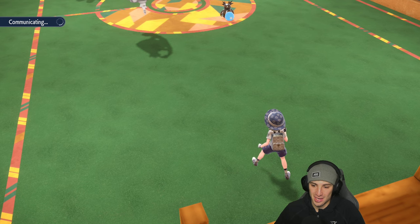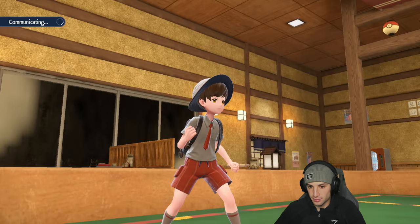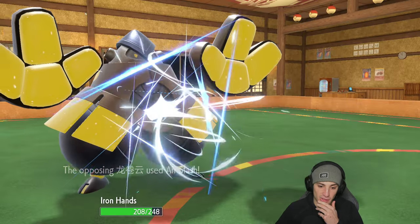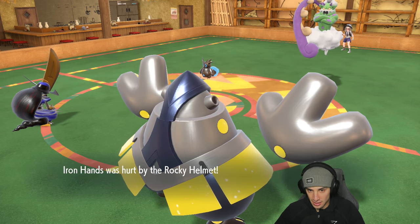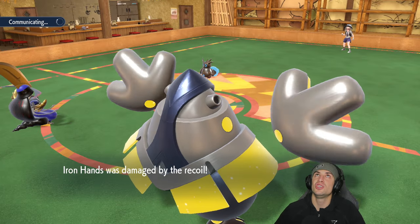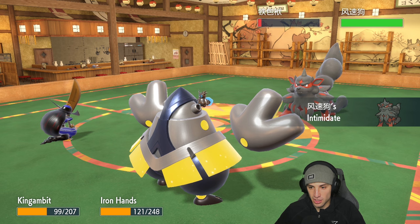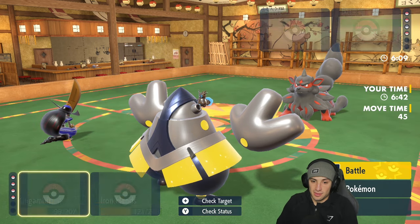We've got plus two on the physical attack side — we love it. They have a Dragon Tera type, which helps against Fighting moves, and Iron Hands is coming onto the field. Sucker Punch comes in hot but does not take out Iron Bundle, which is upsetting. Wild Charge finishes off Tornadus though, which is massive — picking up that KO is huge. They send out Suicune, and I'm going to get a Defiant boost which is massive.